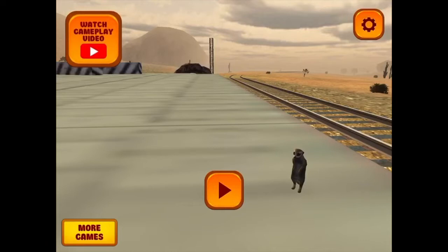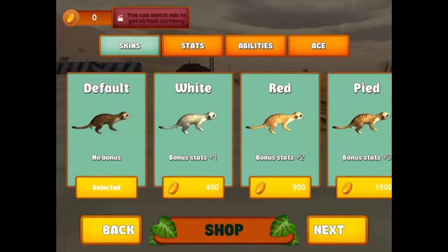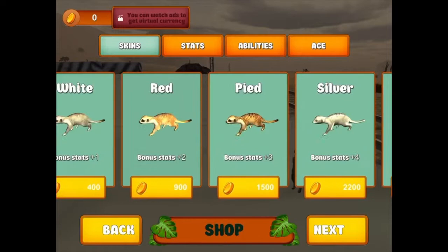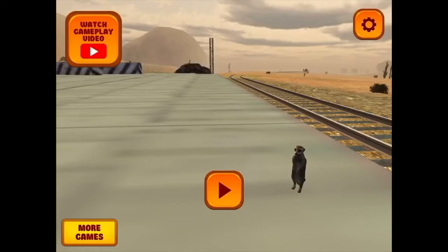You get to play as a meerkat! I've already played this game before — played it all the way through — but why not play it again? As you can see, you can customize your meerkat. You earn money from doing all different sorts of tasks. You can increase stats, do abilities, and change your age, which is really useful. But for now, you've just got to start as a baby.